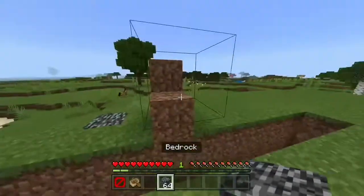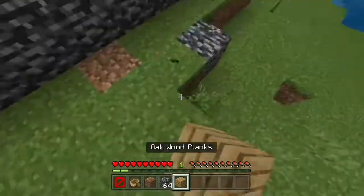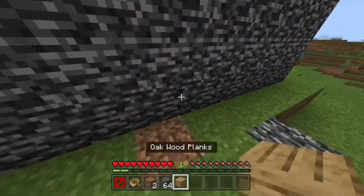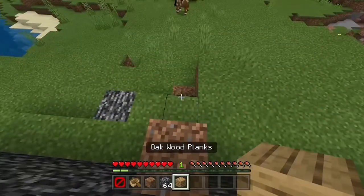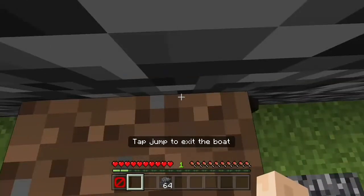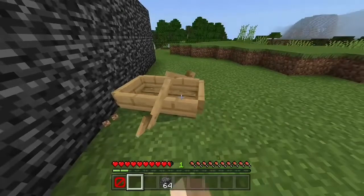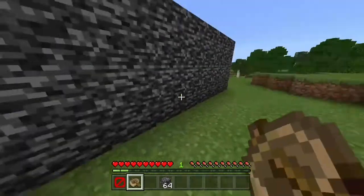And this doesn't only work for invisible blocks — it also works with super solid blocks. Here's some obsidian; you cannot break it, but you can get through it. So again, just build up this structure and place the boat down, then get through it. You might take some suffocation damage, but it's only about half a heart. And there you go.